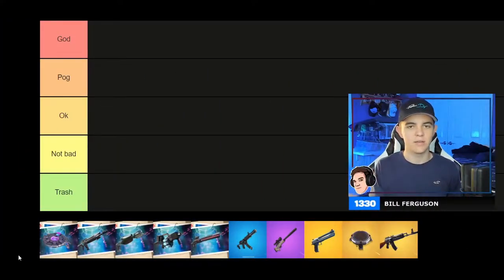So 'God' is basically the best weapon or item in the game, and 'Trash' means no one's gonna use it, with everything else in between. Let's go ahead and get started — first up are the UFOs.